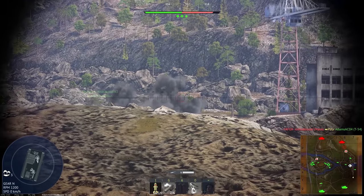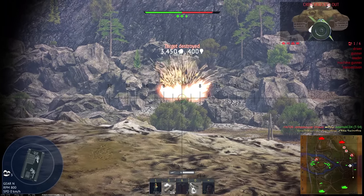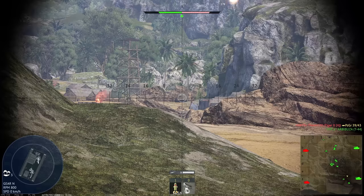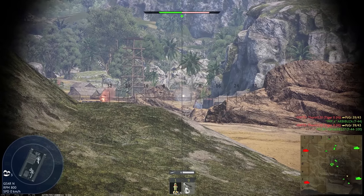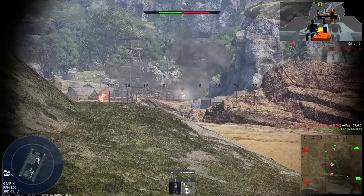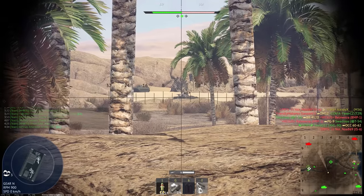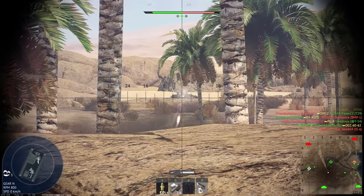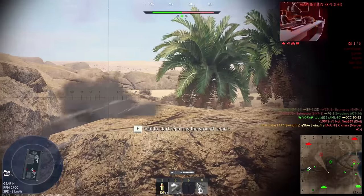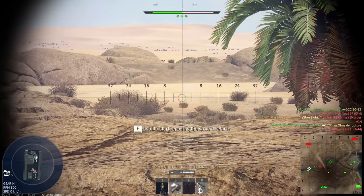Almost every vehicle, because in theory when uptiered you can meet tanks with composite or explosive reactive armor that could resist these ATGMs. But there are not that many such vehicles at Swingfire's battle rating, and if you were unlucky to meet one you would simply need to aim at weak spots. Against light vehicles that you will see quite often, ATGMs work even better — the overpressure created by the explosion of the warhead almost always destroys the tank instantly.